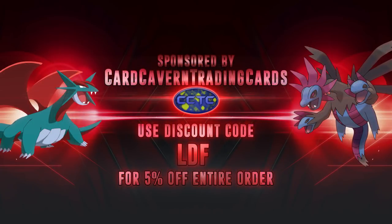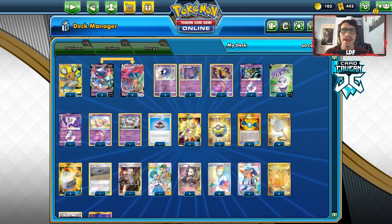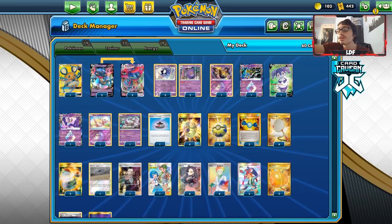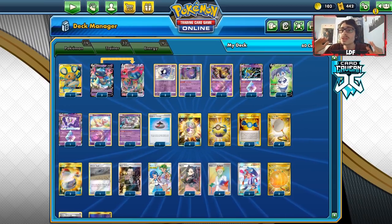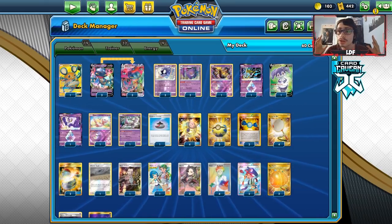Before we get into the video, shout out to our sponsor Karkam TCG. If you're ever looking for PTCGO pack codes — if you're still looking to get yourself some Rebel Clash codes — you can get them over at Karkam TCG. But also, if you have any codes laying around and cards you don't want to use, you can give them to Karkam TCG and they will give you cash and in-store credit for your unused codes and cards. They have all set codes like Rebel Clash, Sword and Shield Base, Team Up, Broken Bonds, Unified Minds, theme decks, pre-release kit codes — all at Karkam TCG. If you pick up any codes from there, make sure to use my discount code LDF at checkout for a 5% discount on your order.